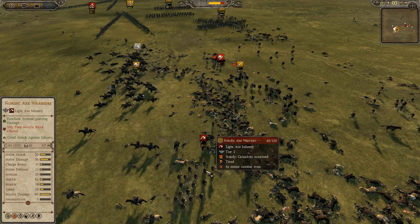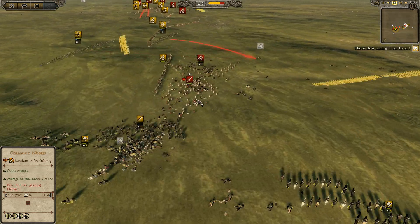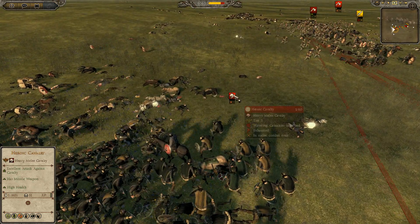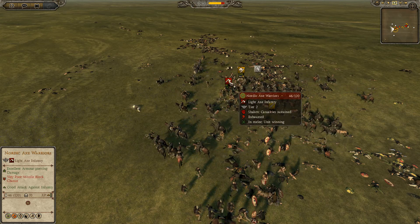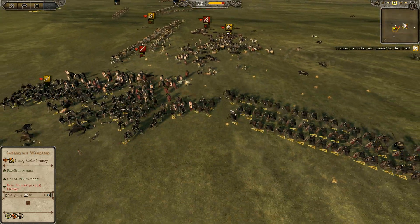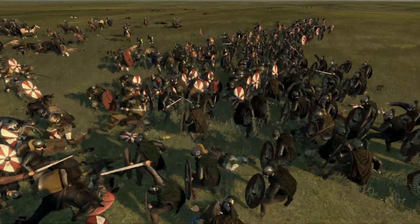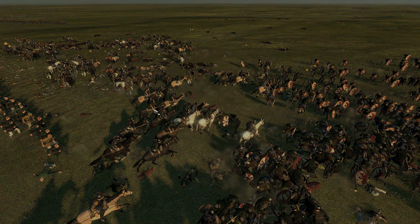Axe Warriors have only 10 armor and 82 health, so if you can charge them they're pretty much dead — they will have a really bad time getting charged by Cavalry. At this point it's looking very, very good for me. The Heroic Cavalry is down to one man left and only just now wavering. I'm going for a rear charge here. His Nordic Axe Warriors are going to die. I go for a flanking charge onto his Nordic Warlord General. Decisive victory.